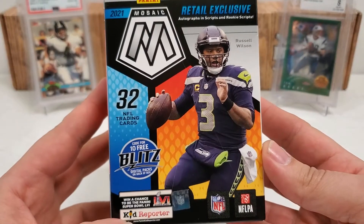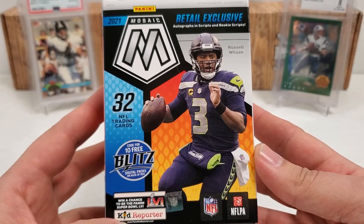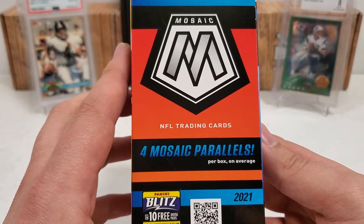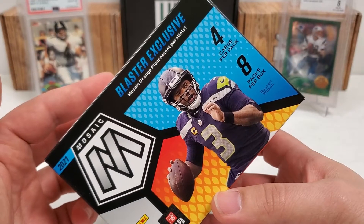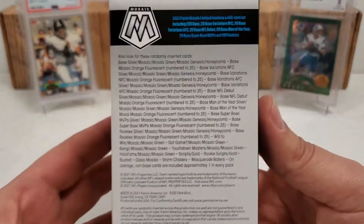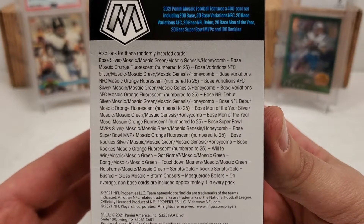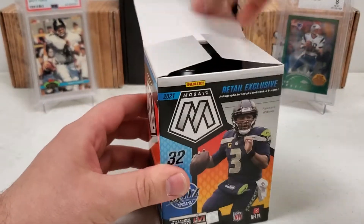Before we open it up, we'll show you the blaster real quick. 32 total cards are going to be found in here. They've got Russell Wilson as the cover boy. Looking for four Mosaic Parallels per box on average. Four cards per pack, eight packs per box — that's going to be the layout. It's Panini, so they don't give you odds. They just tell you what you can find. That's the stuff we can possibly find in here.